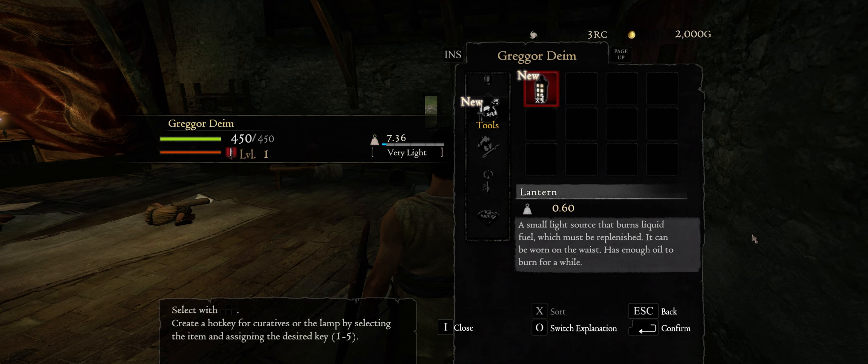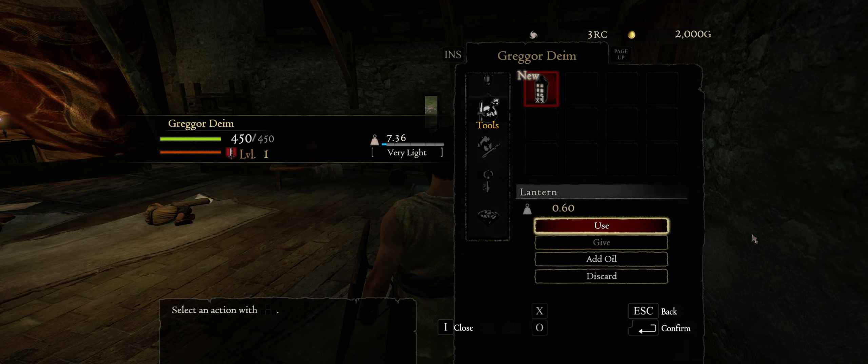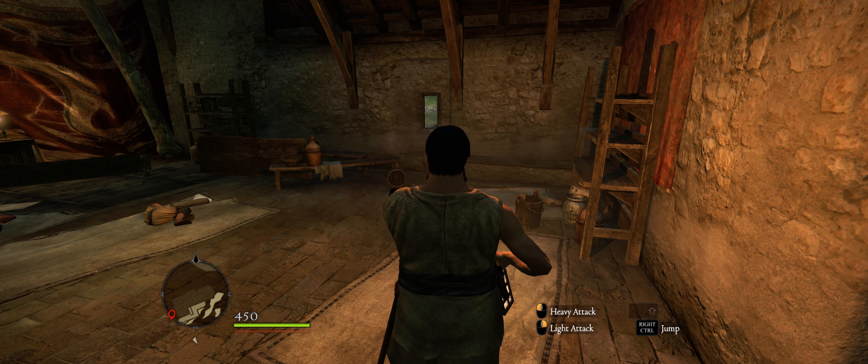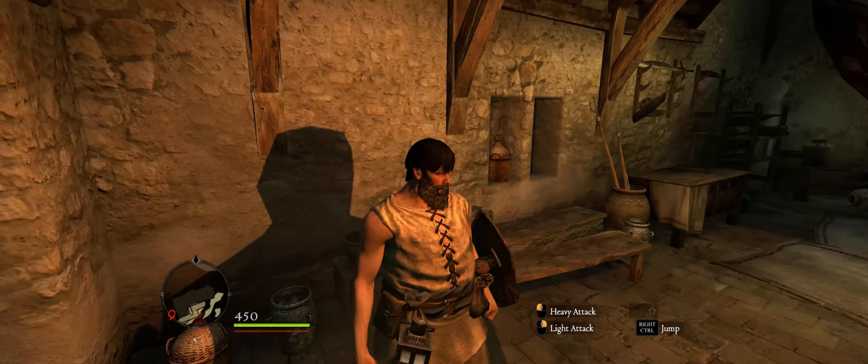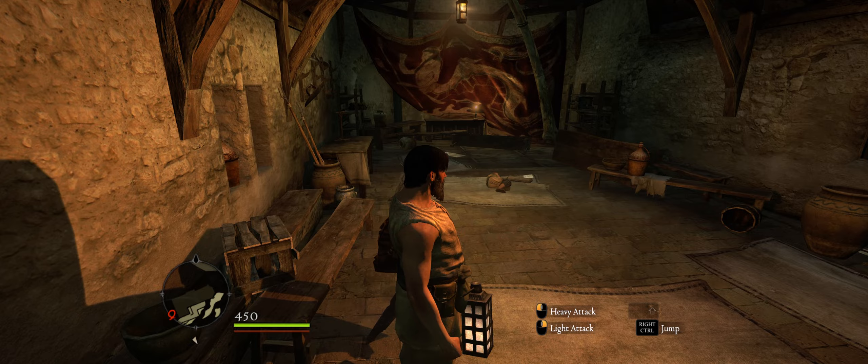The lantern — I think everyone knows what that's for. Remember how I was telling you about vials of oil? That's how you fill your lantern. If you don't have any oil in your inventory and your lantern runs out, you're in the dark.